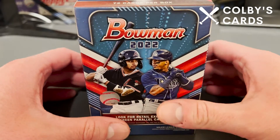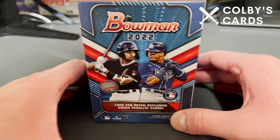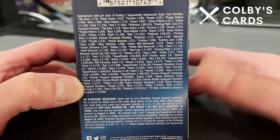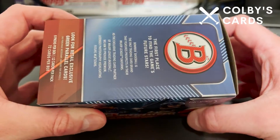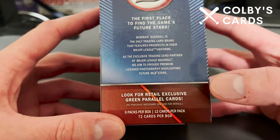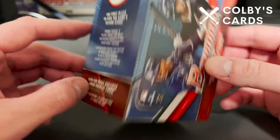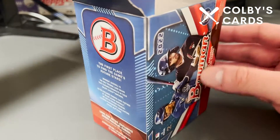How's it going everyone, Colby here with Colby's Cards. Today I am excited to be opening a Bowman blaster box for 2022. Here are the odds as well as the no-purchase-necessary info. Here's the back of the box — just kind of the same thing sideways. One thing we will be looking for out of retail blasters are the green parallels. I haven't seen any of them in person yet, so excited to hopefully pull one today.